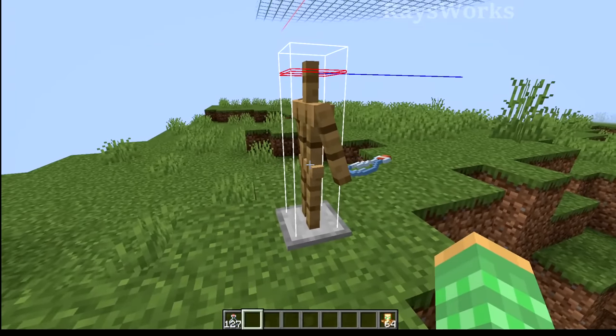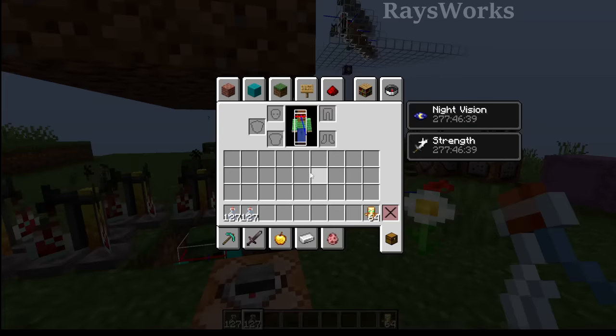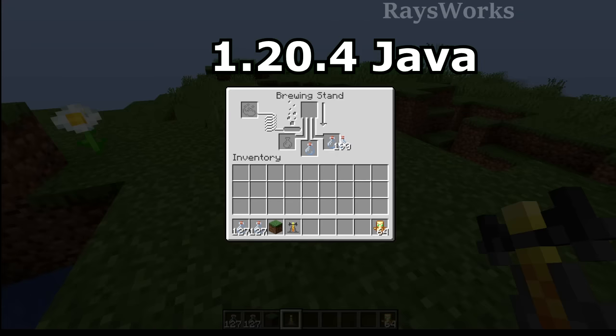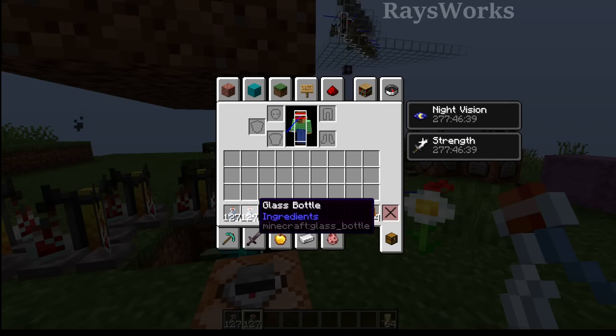Having an armor stand with overstacked items is not something you can do in survival — this is just an easy way to set it up in creative. If you already have overstacked stackables or overstacked unstackables, those items will make their way into this newest version without being deleted. Any stacks over 127, when those items are picked up, will either switch down to a single item or 64 items — it won't save those outrageous numbers. You can learn more about how this all works in those previous videos.